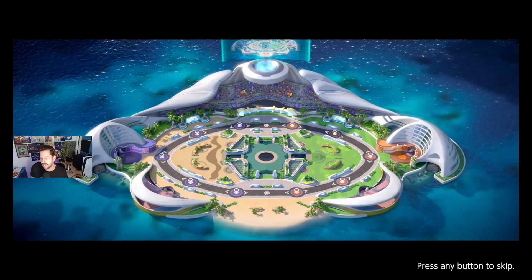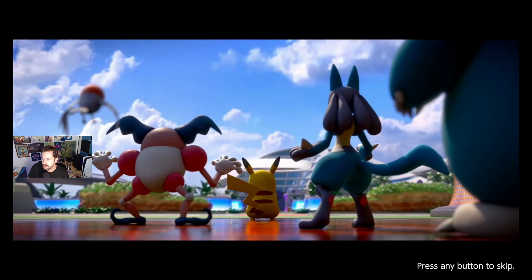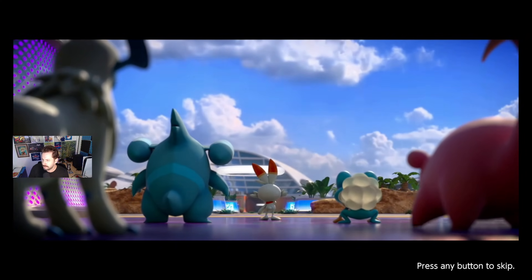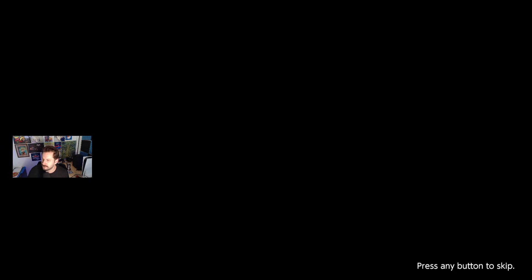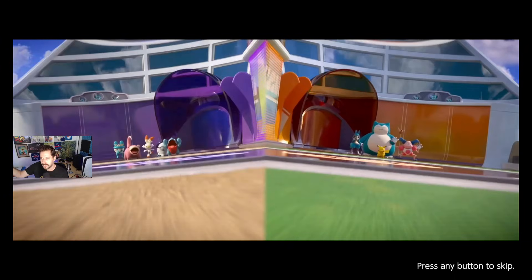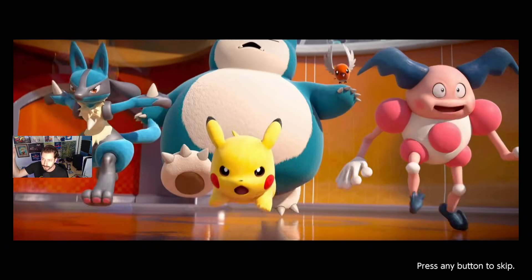Alright, we got ourselves a standard 5v5. We've got Talonflame, Mr. Mime, Pikachu, Lucario, and Snorlax — okay, decent comp. We've got an Absol, Garchomp, Cinderace, Greninja, and Slowbro. So we've got better AD carries on one side and we've got a lot of damage on the other. I like team comp one better.